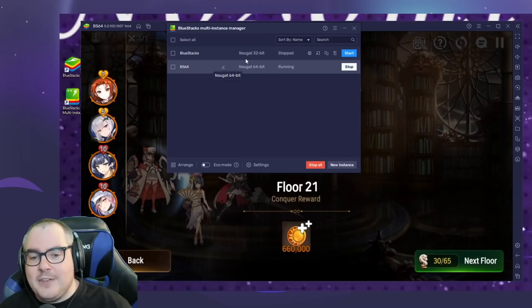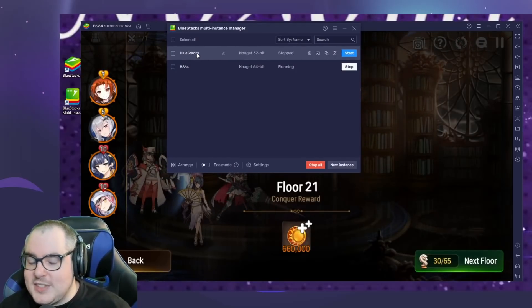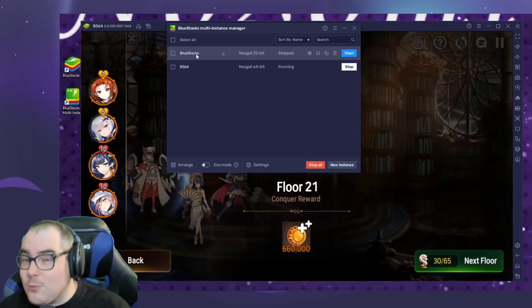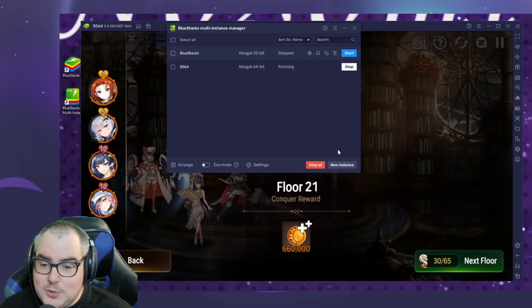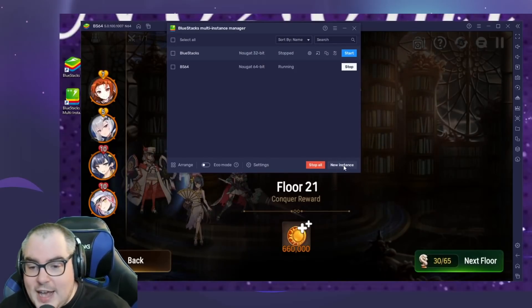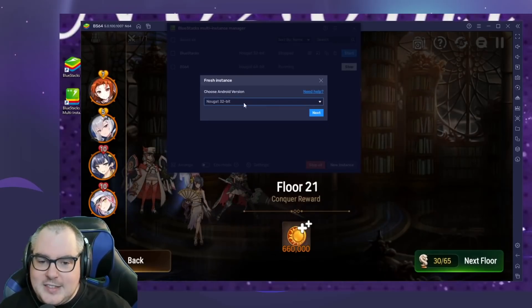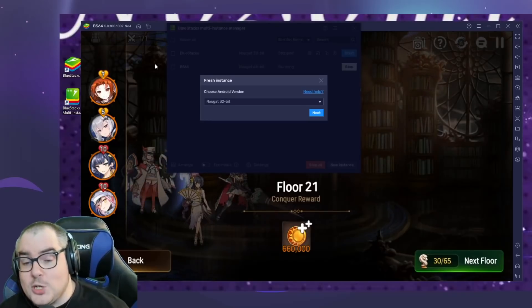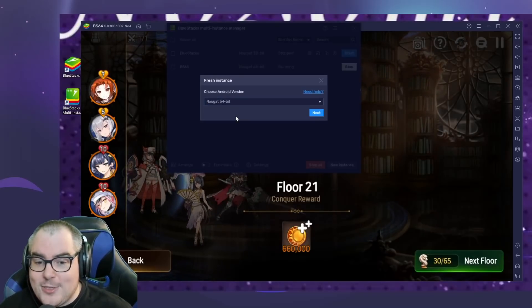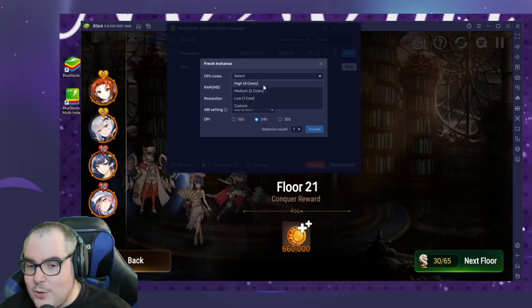You want to run the BlueStacks Instance Manager. When it pops up, the first base instance at the top is BlueStacks 32-bit — you do not really want that for Epic 7, as Epic 7 has been running infinitely better on 64-bit. What you have to do is hit 'New Instance' in the bottom right, then 'Fresh Instance,' and this dialog will come up. If it doesn't come up, you're on the wrong or an older version of BlueStacks 5. You want to select Nougat 64-bit, then hit Next.